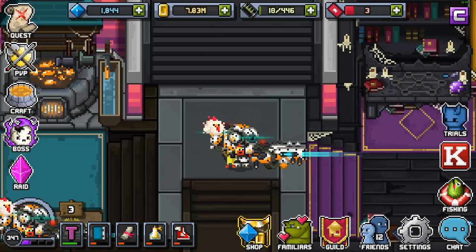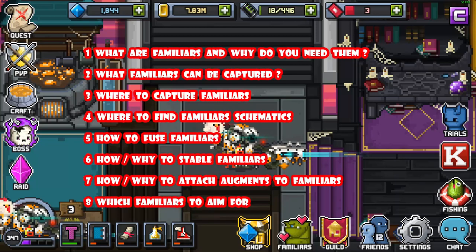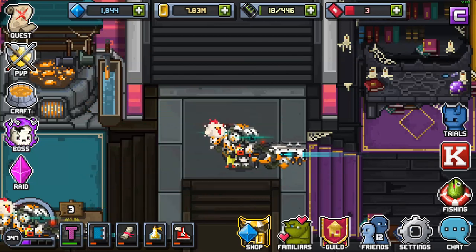What's up friends, Chook here, and welcome to the Bit Heroes Ultimate and Comprehensive Familiar Guide. In this video we'll be discussing all things Familiars, and we'll go over each aspect from the ground up, so by the end you'll have a solid understanding of how Familiars work and what to aim for. This guide will be broken up into 8 parts: what are Familiars and why do you need them, what Familiars can be captured, where to catch them, where to find Familiar Schematics, how to fuse Familiars, how and why to stable Familiars, how and why to attach augments, and which Familiars to aim for.